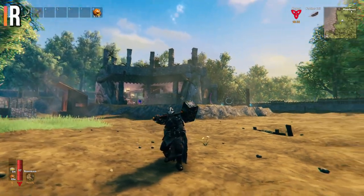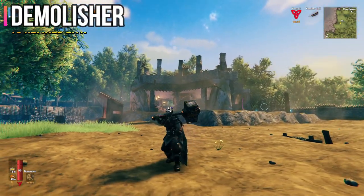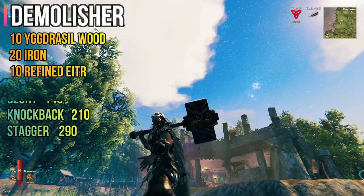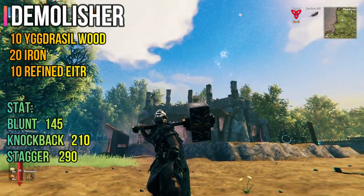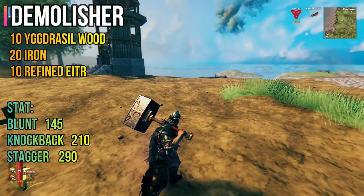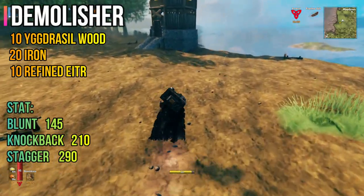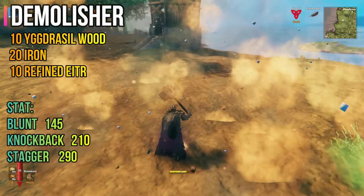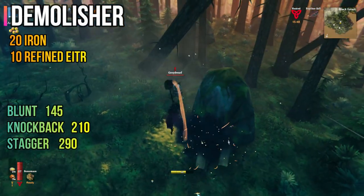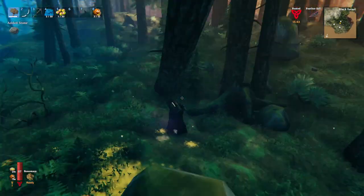Now the Demolisher. Listen to the name and look at the screen — how ginormous this hammer is. It looks so amazing, I love it. This is a two-handed club and it has no secondary attack, unfortunately. But the regular attack is amazing — it slams on the ground and deals AoE damage, so whatever is within range of the hit will get hurt. This hammer is such a good design because it looks powerful and it is powerful.